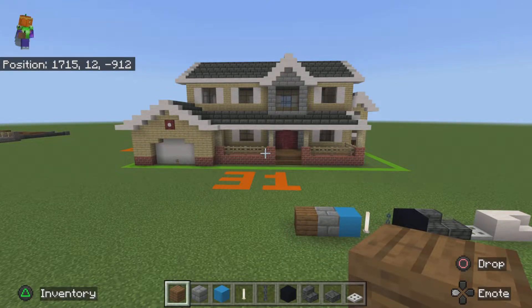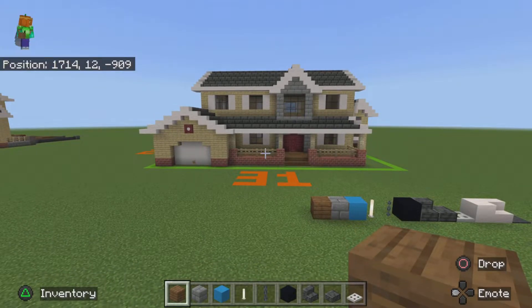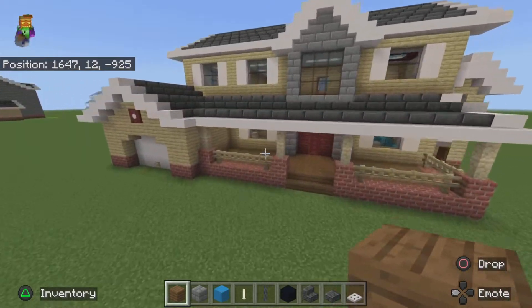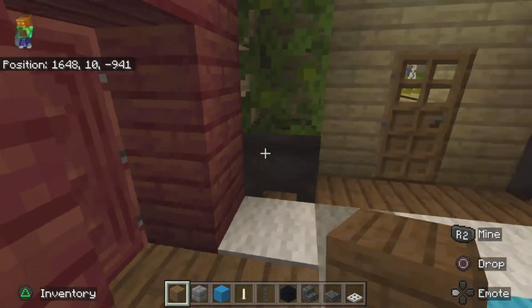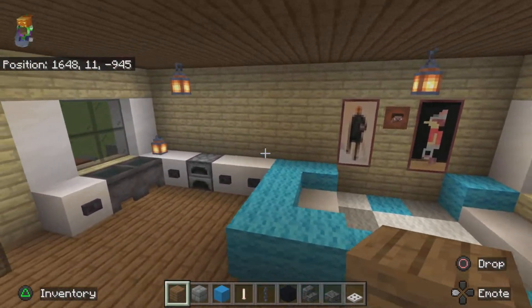What's up guys, welcome back to another video. Today we are here in Gaming Warehouse where every game you need is in stock. Today I will be showing you how to make the interior of your house. If you don't know what this house is, it is Matthew's house, one of his houses that he's built. It's a suburban house and it should look a little something like this when it's done.